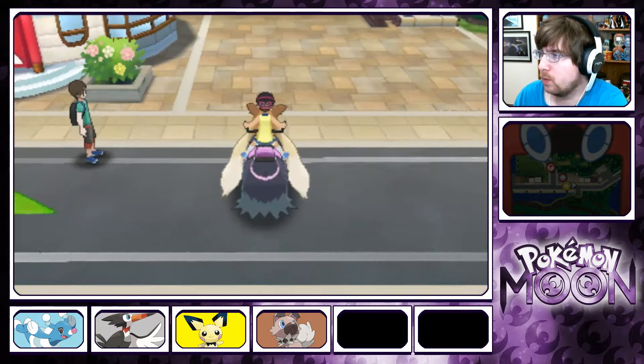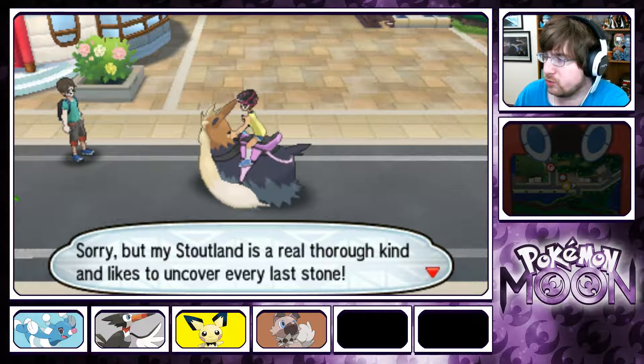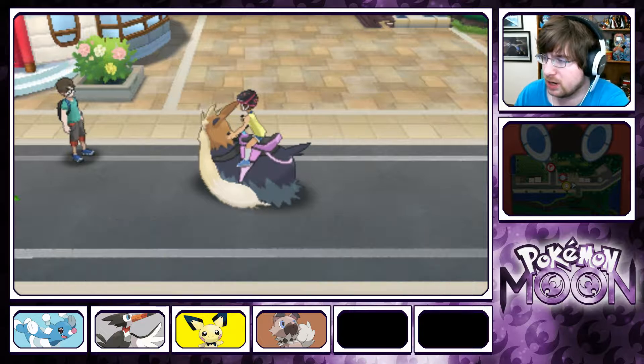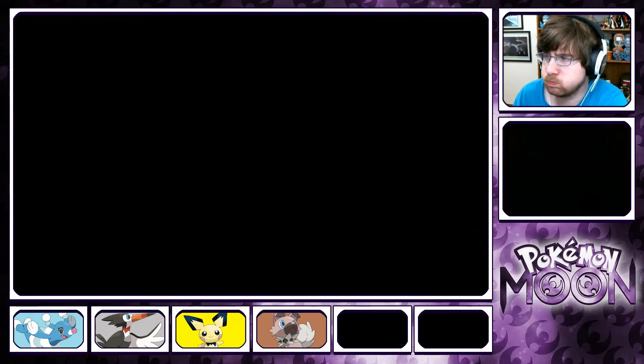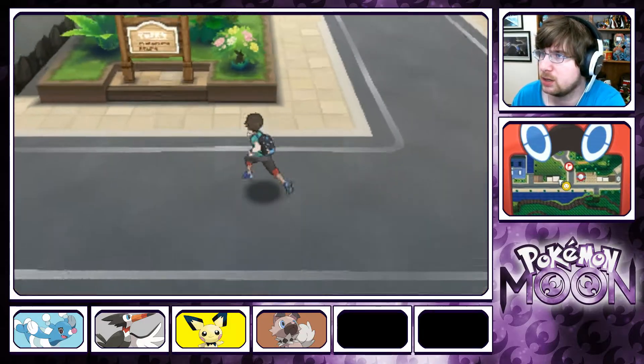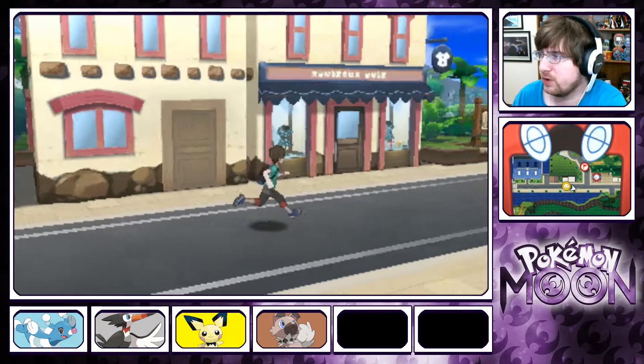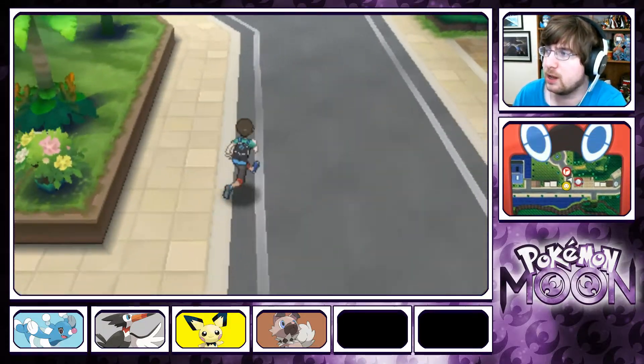Whoa! My Stoutland is a thorough kind and likes to uncover every last stone. Could you take another route until we have uncovered all the items here? Okay, we've got to go the other way. We don't have a choice — we gotta go this way, up to the hotel!